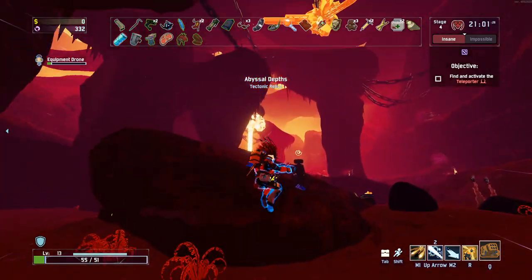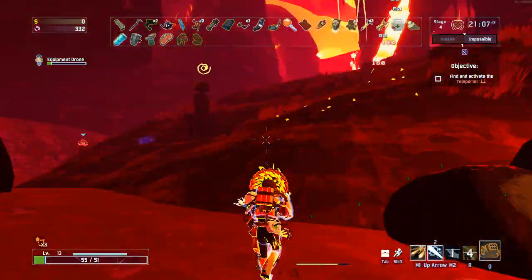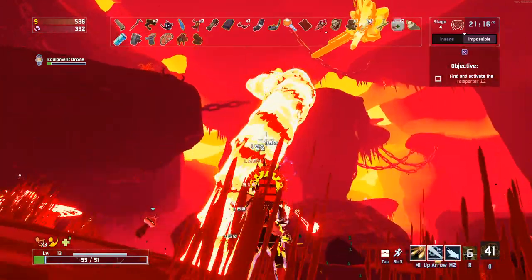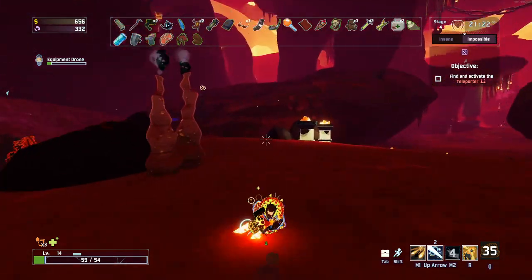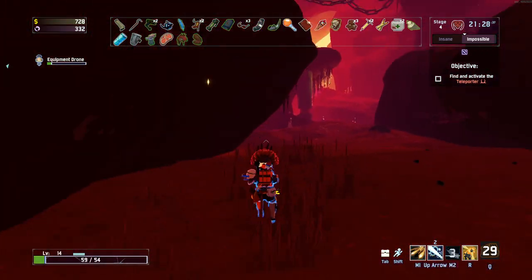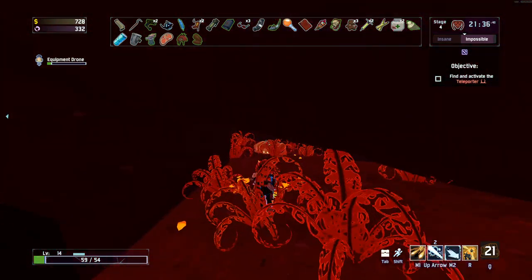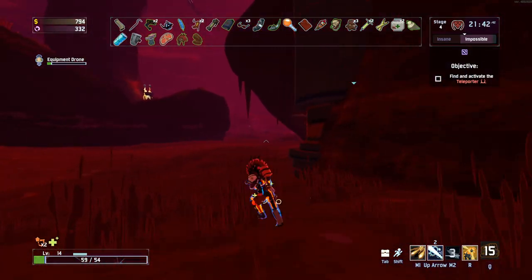Whatever boss this is needs to go down pretty quick. We'll get really close and A2G missile launch - it looks like he's coming really close. Dead - good. Makes our life a little more manageable and gives us a good amount of money to play with too. We'll probably save up for our legendary. We're in impossible difficulty so it's going to be pretty pricey. I'm hoping if we can get a Gesture of the Drowned that would be great. That's going to cost us $3,500 - we just got $700 off that boss kill, so it shouldn't take us too long.